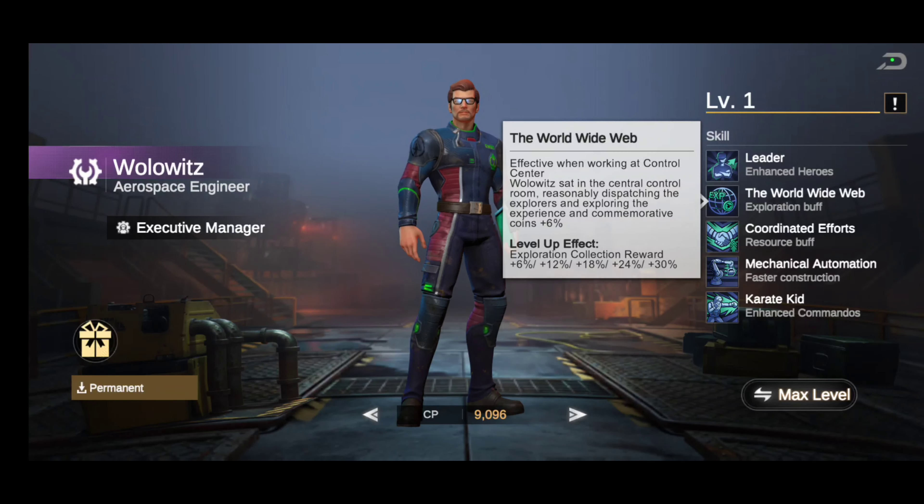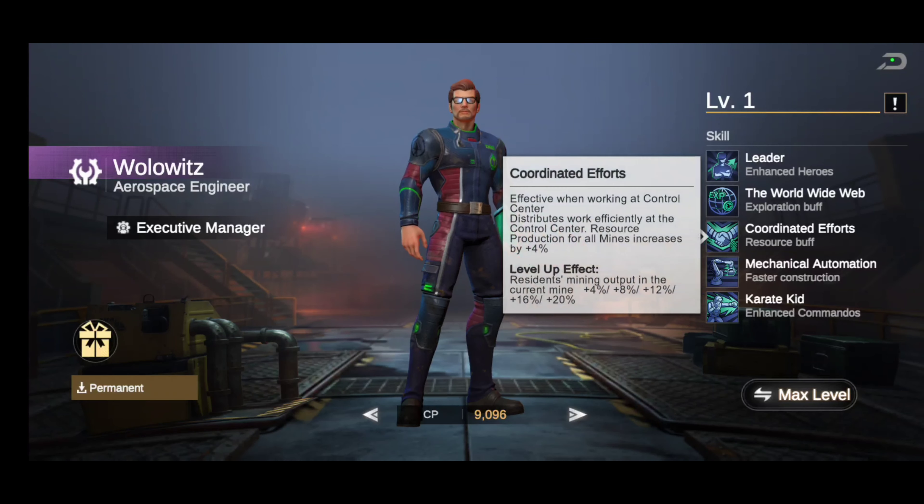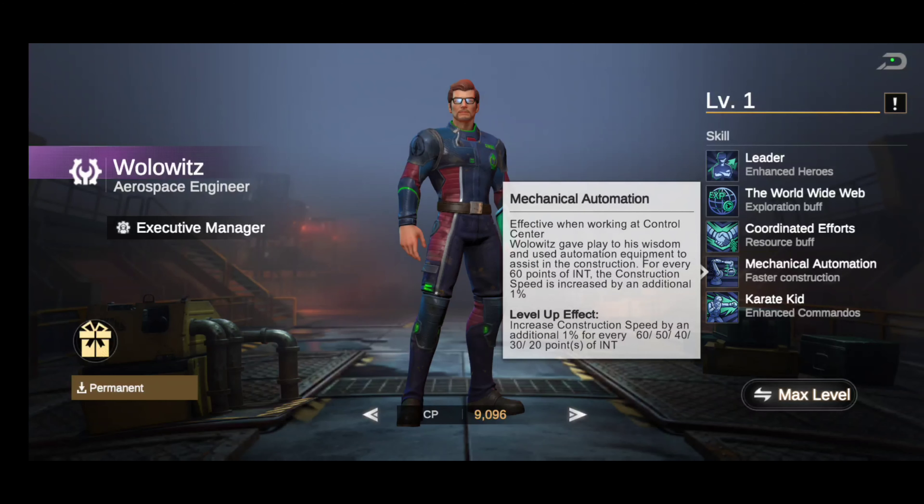The exploration collection reward goes from six percent all the way up to thirty percent. The next skill is called Coordinated Efforts — also effective when working at the Control Center. It distributes work efficiently, increasing resource production for all mines. Residence mining output in the current mine goes from four percent, eight percent, twelve percent, sixteen percent, up to a max of twenty percent.